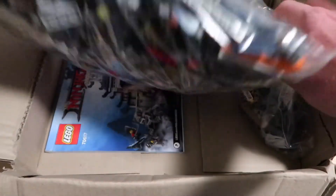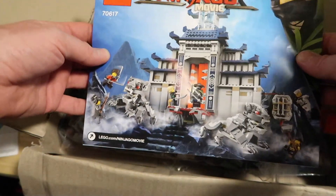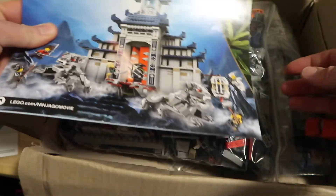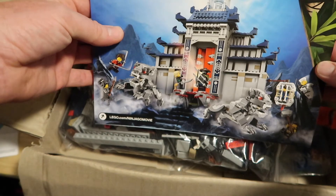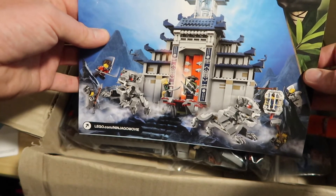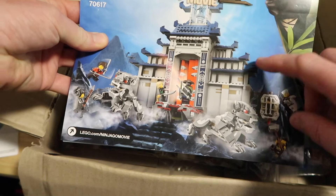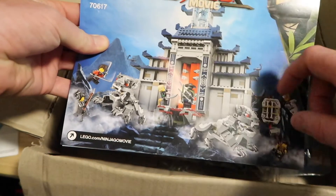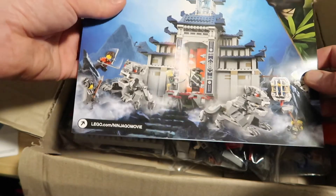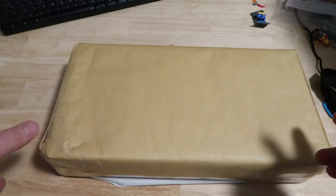The second Ninjago set is the Temple of the Ultimate Ultimate Weapon — a huge set, looks beautiful, with a massive amount of useful parts and some interesting bits. There is some repetition of figures, which is an issue with a lot of these themes. But I've seen some really good uses of this set in people's cities — Mr. Bookie Boo had a really good setup using it, which inspired me. Great pieces like scorpions, lots of blue roofs, grey parts, and some nice signage.